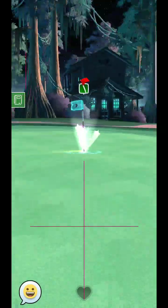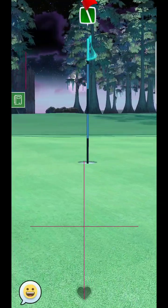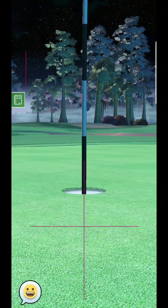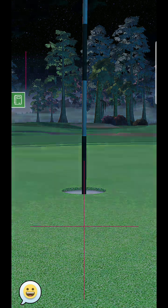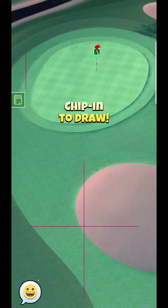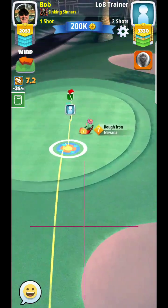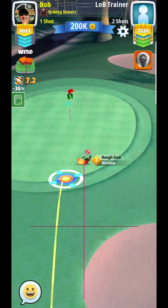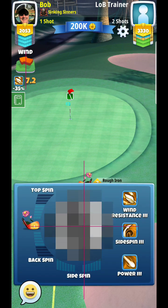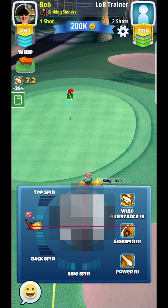So there you have it — a straightforward eagle there for this hole. Just try to avoid those mistakes like you saw my opponent do there, hitting it short and hitting the rough on the left-hand side. Make sure that you get that fairway bounce and send it up towards the hole to give yourself a very good chance for the eagle.